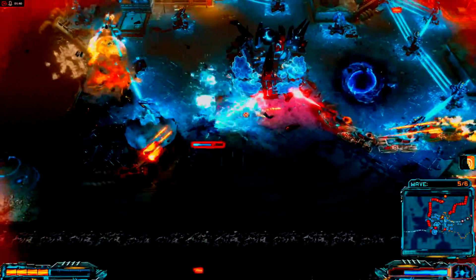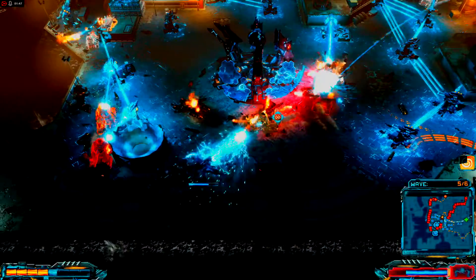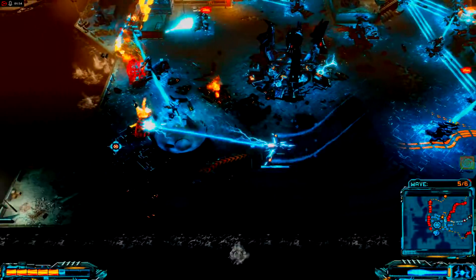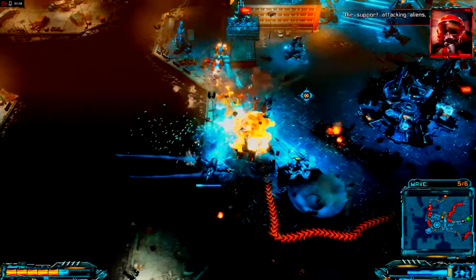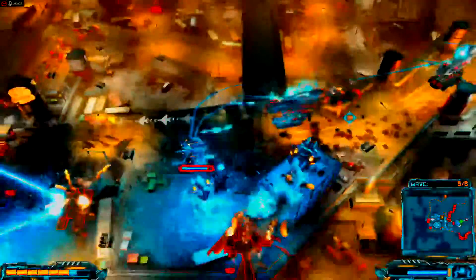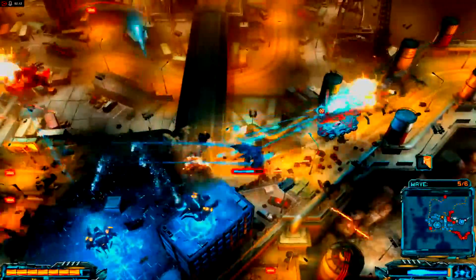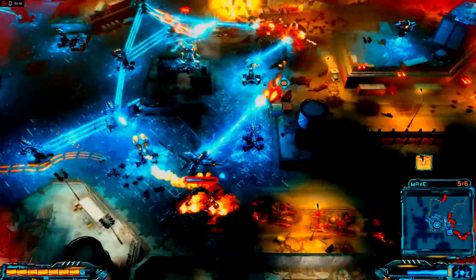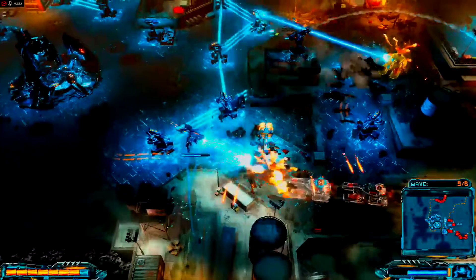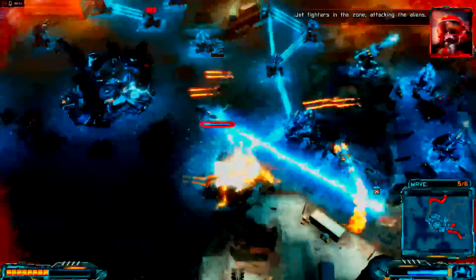They are very strong now, as you can see. We need to avoid the air support — if I press 2 on the keyboard with the anti-air defense. As you can see, I kick their asses. Jetmite is in the zone attacking the aliens.